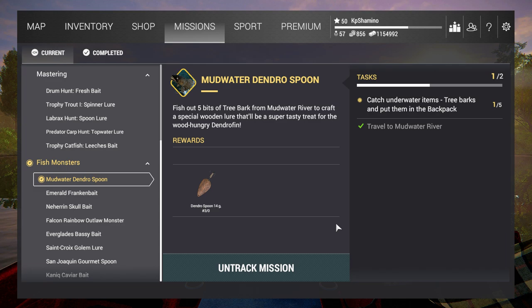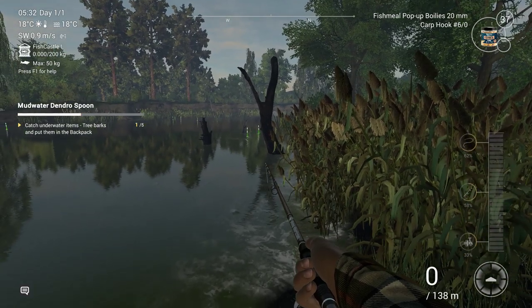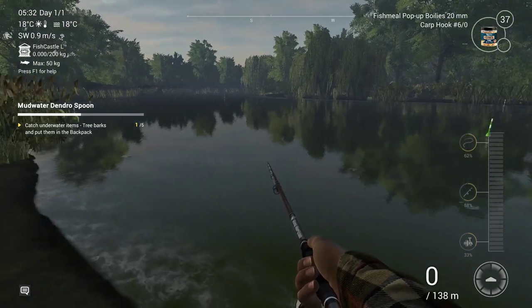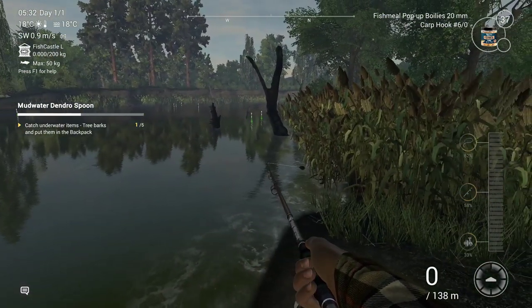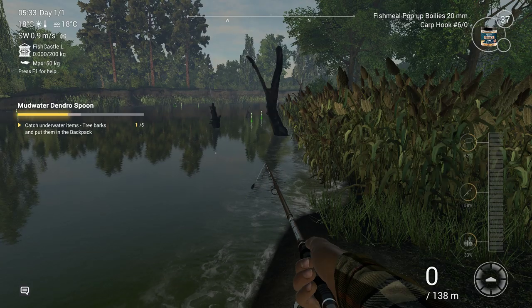So yeah, three barks — and there are five here, so I'm not sure why this says three barks when we got five. But what I'm going to do is get a very fat bottom rod and I came to this log because I threw at it and got one bark right away. So where do you need to go if you don't know where it is?